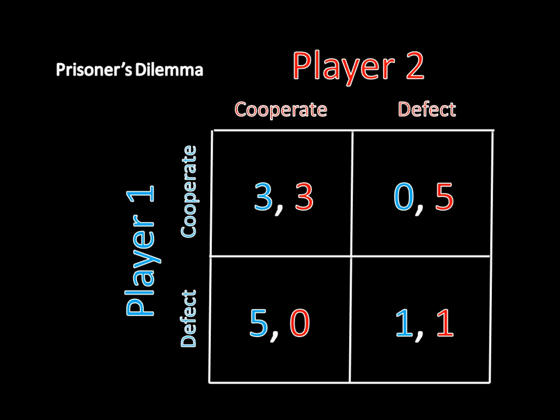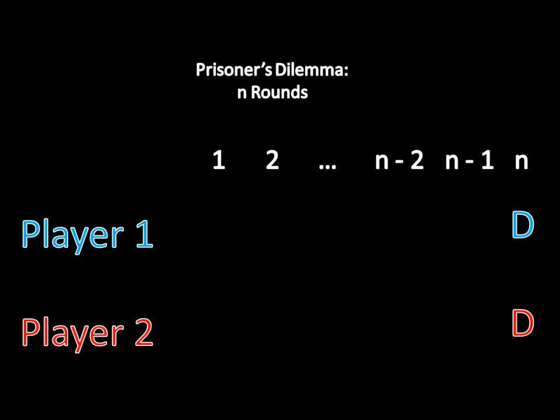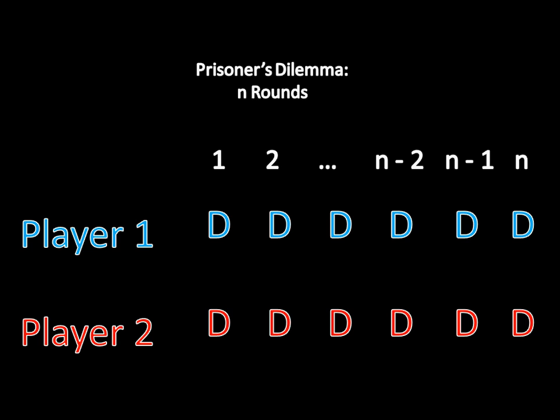Last time we looked at the prisoner's dilemma being repeated n number of times, and we saw that players cannot cooperate in any finite version of that game. The reason was that players could look forward into the future and see that defection at the end of the game was inevitable. This prevented players from using cooperation-contingent strategies such as 'I will cooperate as long as you cooperate,' and through backward induction we discovered that the equilibrium is for each player to defect in every period, which ultimately left us with this outcome.